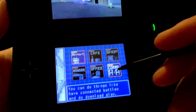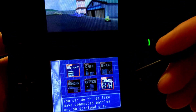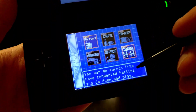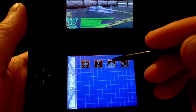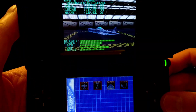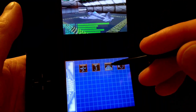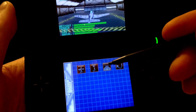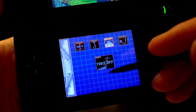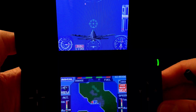You can play against a buddy — I think you both need game carts, but you can do download play so you and a buddy can actually fight against each other with the wireless system of the Nintendo DS. I've never done that because I don't know anybody else with the DS, but that option is there. Anyway, let's take off — the graphics in this game for a DS title look really nice, and I'll show you controlling with the D-pad, though honestly most of the time I like the automatic pilot mode.